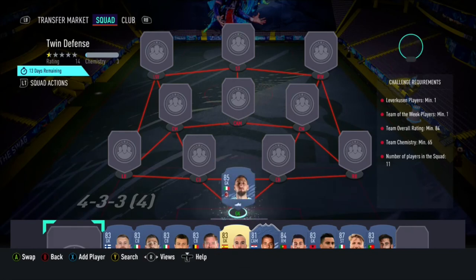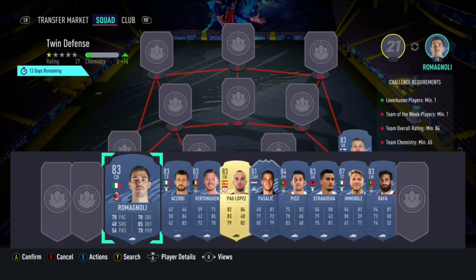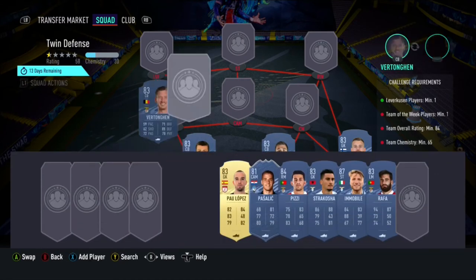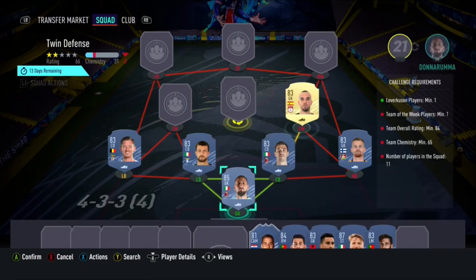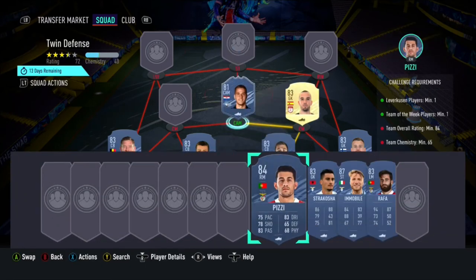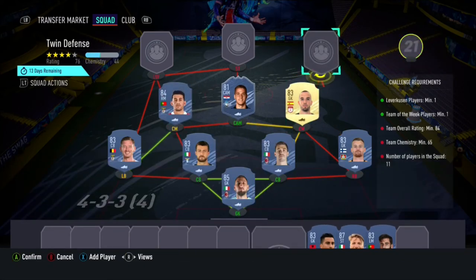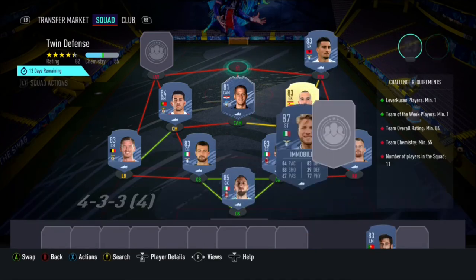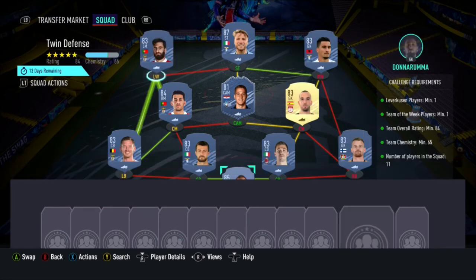We start this team with Donnarumma in goal, Radeki being our right back, with Romagnoli and Kirby being our 2 centre backs. In the left back position we have Otonghen, with Paulo Lopez and Pizzi being our 2 centre mids. In the CAM position we have Inform Pasilich, with Strykosha being our right winger, Ciro Immobile in the striker position, and Rafa being our left winger to end this team and the squad builder.